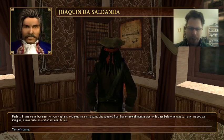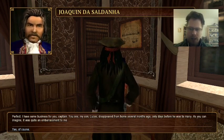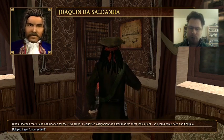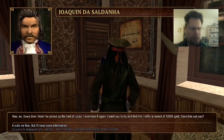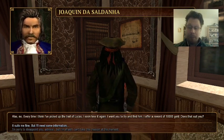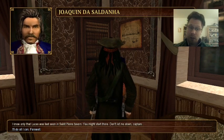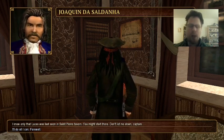'I have some business for you captain. You see my son Lucas disappeared from home several months ago, only days before he was to marry. As you can imagine it was quite an embarrassment to me.' Yes of course. 'When I learned that Lucas had headed for the New World I requested assignment as admiral of the West Indies fleet so I could come here and find him.' But you haven't succeeded? 'Alas no. Every time I think I've picked up the trail of Lucas I soon lose it again. I want you to try and find him. I offer a reward of ten thousand gold. Does that suit you?' Well it suits me fine. They will need some information. 'I know only that Lucas was last seen in St. Pierre tavern. He might start there. Don't let me down captain.' I'll do all I can. Farewell.